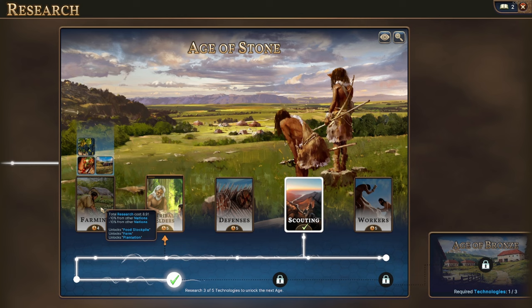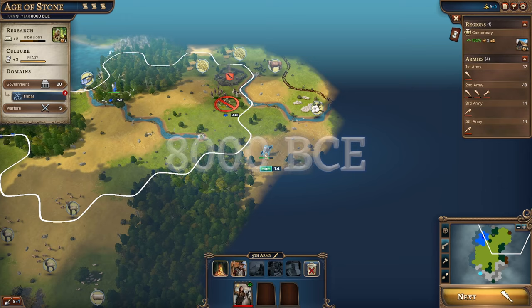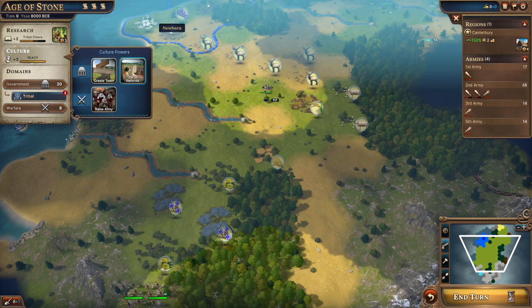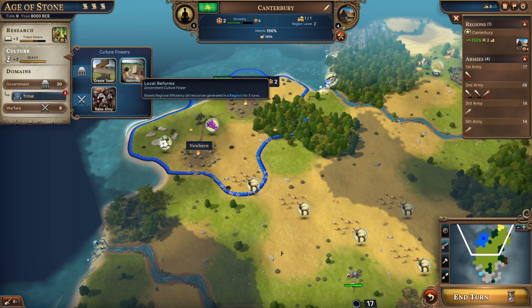We choose tribal elders for our new technology, giving us access to the council building for more knowledge. We bring the warband home to heal. We've crushed the barb camp walls — hopefully we can wipe it out next turn. With our culture power we could raise another army or do local reforms, which boosts regional efficiency for all resources for five turns. We'll do local reforms to help with production.